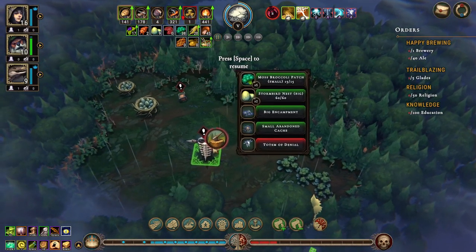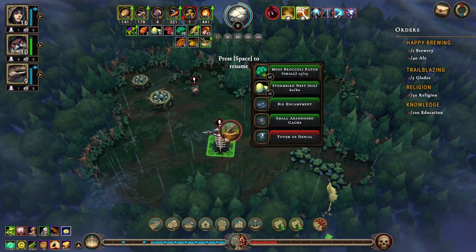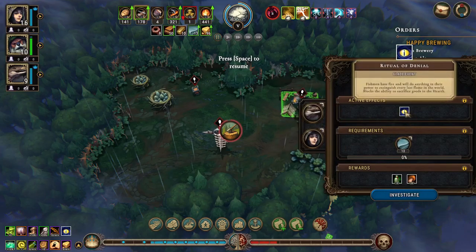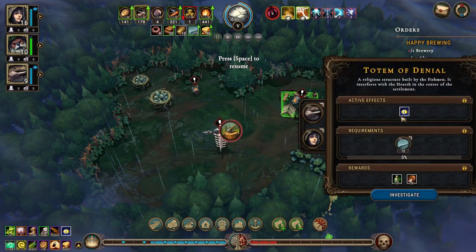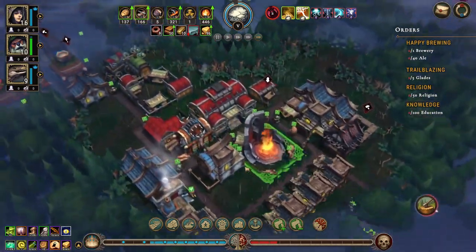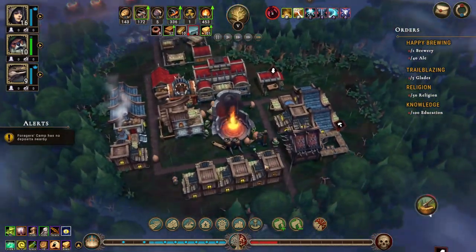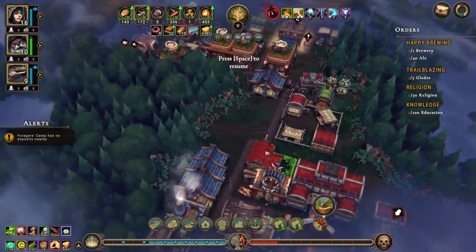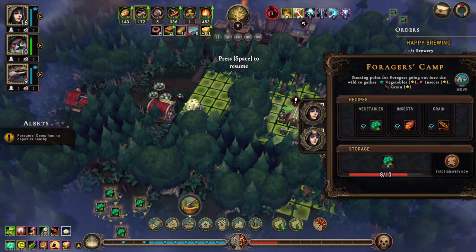Let me go back here, chop down that one last tree. Food production greenhouse. Alright, we need to be ready for this — it's gonna open up soon. What do we have? Moss broccoli patch times five, two Stormbird nests, big encampments, small event, a totem of denial.